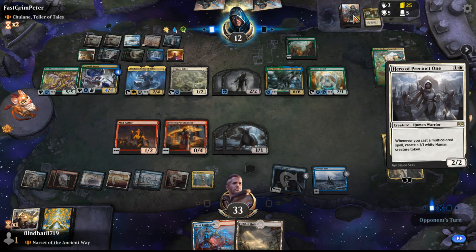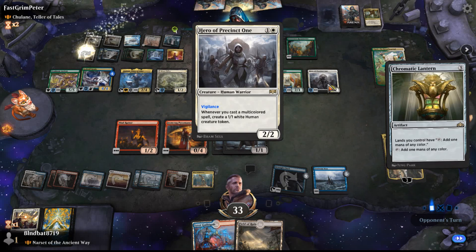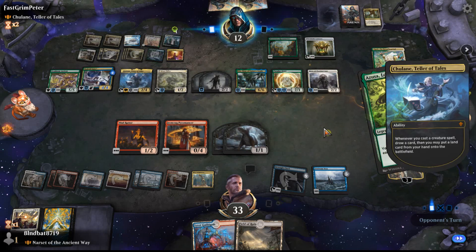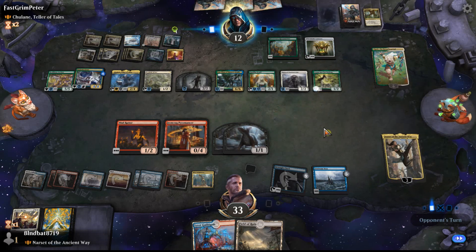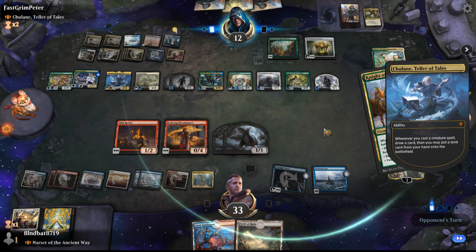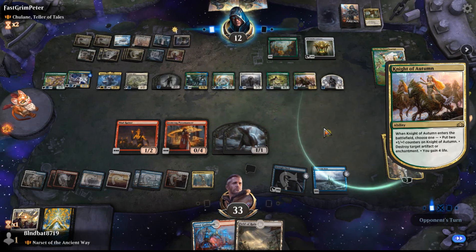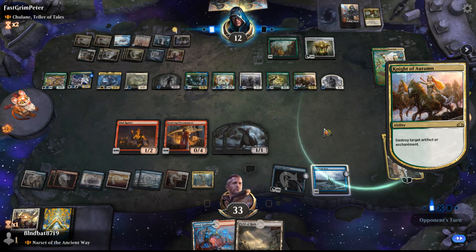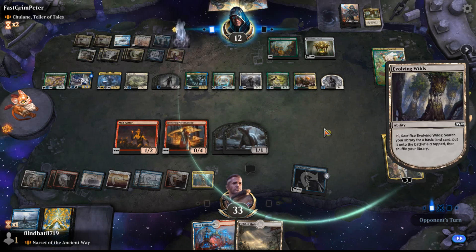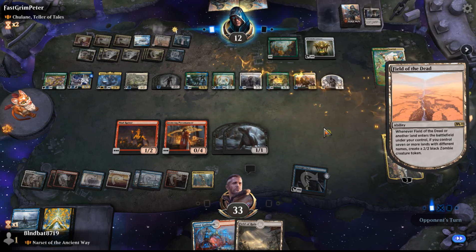How close is he to decking out? He's got twenty-five left. Hero of Precinct One — that's a fun card, I enjoy playing with this card. Chromatic Lantern — that was the name of the card I couldn't remember earlier. Azorius Guildgate but Seeking — that's a good addition for this kind of deck. I don't think he's gaining life at this point; I think he's going to blow up one of my artifacts or enchantments. The only way I get out of this is if I use the Midnight Clock to redraw my hand and get a Shadow of the Sky going.